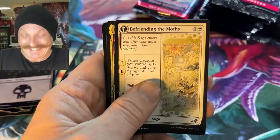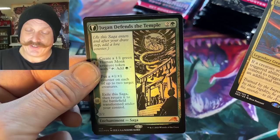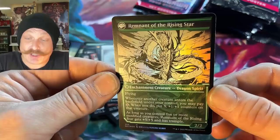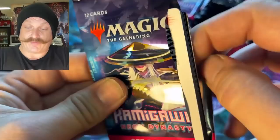Colossal Sky Turtle — that is you. Two Heavens as One — what's that, Mardu? Oh, a foil mythic — Jugan Defends the Temple. Flip him over — oh yeah, look at that dragon! Legendary dragon spirit. That's still freaking cool, man — that's a nice saga. I don't even know what it does, who cares? It just looks awesome.